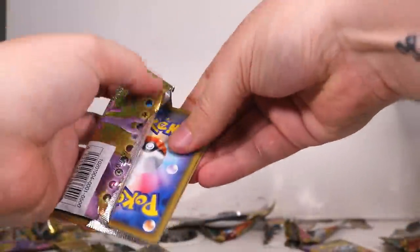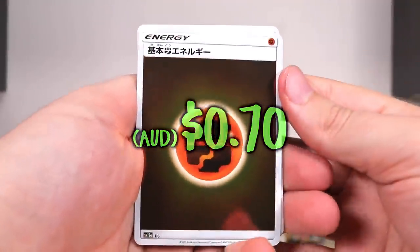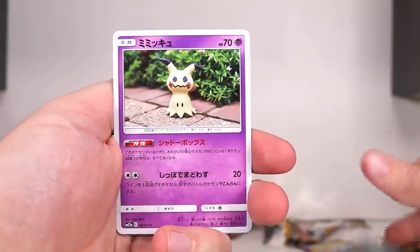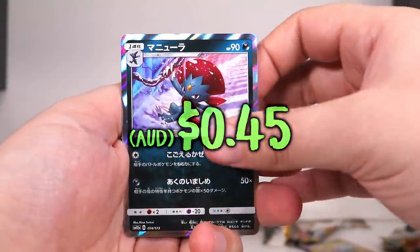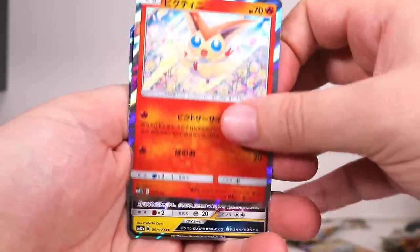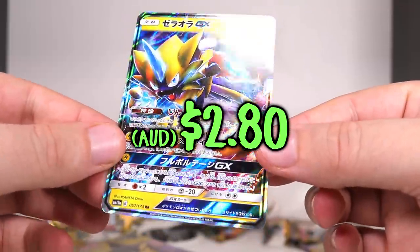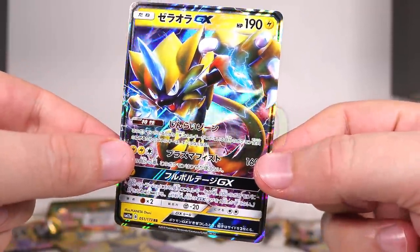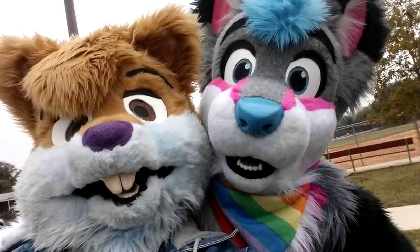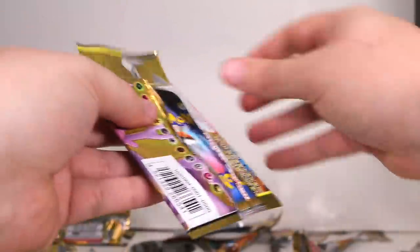Next pack — one, two to the front. I like doing it like that. We've got the fighting slash ground energy. We have Whimsicott I think, a little device, the play-doh one, Victini, and then we have Zoroark GX. That is a decent card — that's a playable card. The big angry electric kitty cat himself. To the furries: if you're a furry, comment below — are you a huge fan of Zoroark?